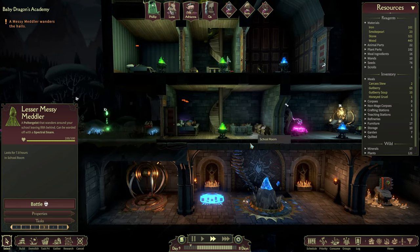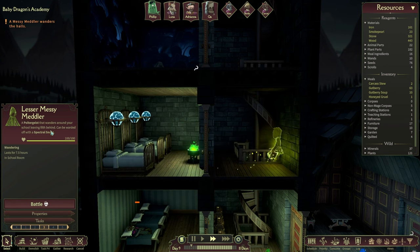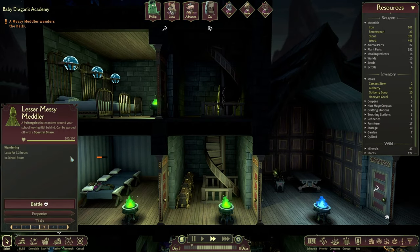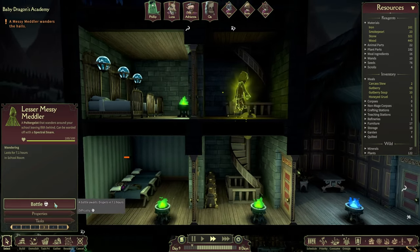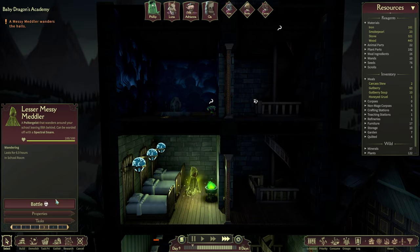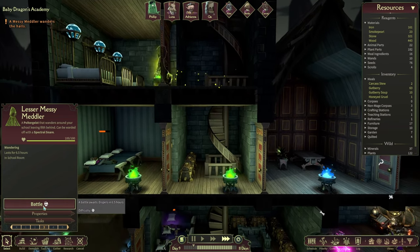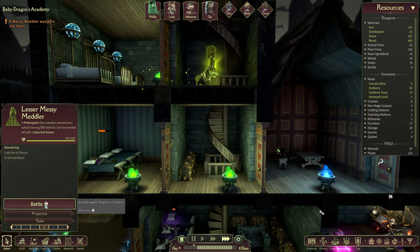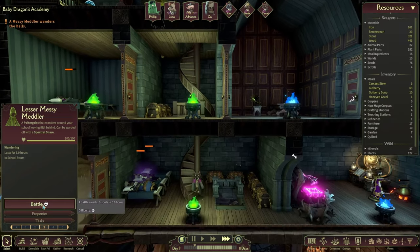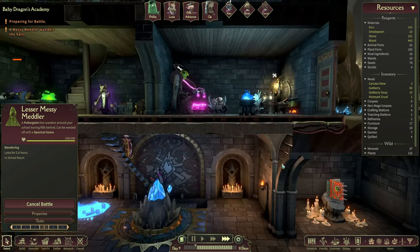Messy Meddler wants us to — let me guess. An altergeist that wanders around the school leaving filth behind, can be warded off with a spectral snare. We can battle him as well — that's interesting. I mean, if everyone wasn't sleeping right now we could probably try it. I think I would love to try it, because that means we're going to get some scrolls from him as well. I think we are waking up, so let's give it a try. I've never tried to battle this guy before.